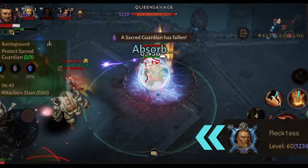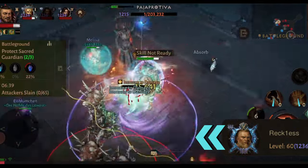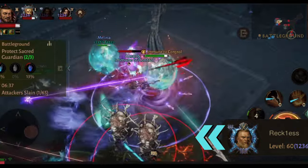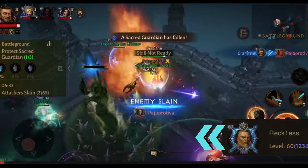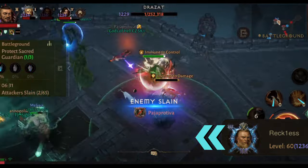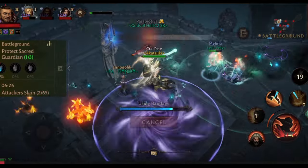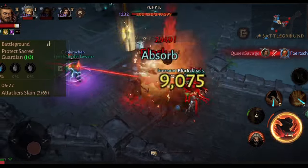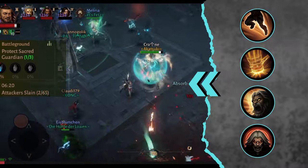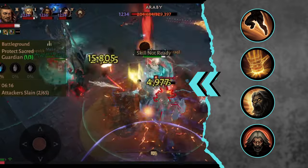Thank you Reckless for highlighting this build to me again — it is really fun, and it was fun testing it. It's pretty nice to see that these last season items are now more important than ever before. Quick look at the items: we will use essences for our main four skills — the Leap, the Hammer of the Ancient, the Demoralize, and the Undying Rage.